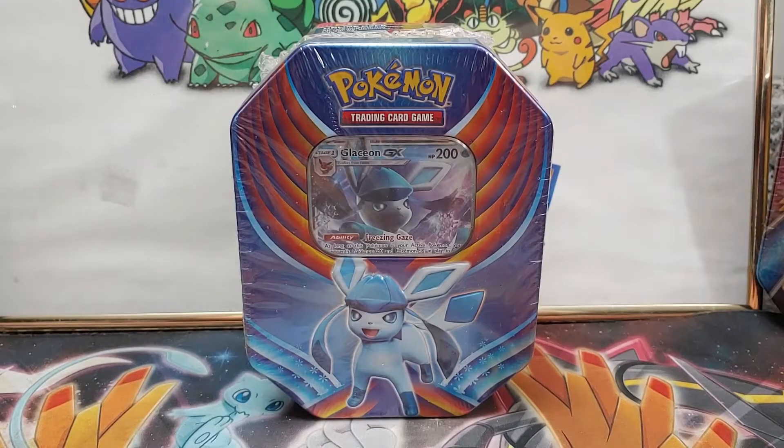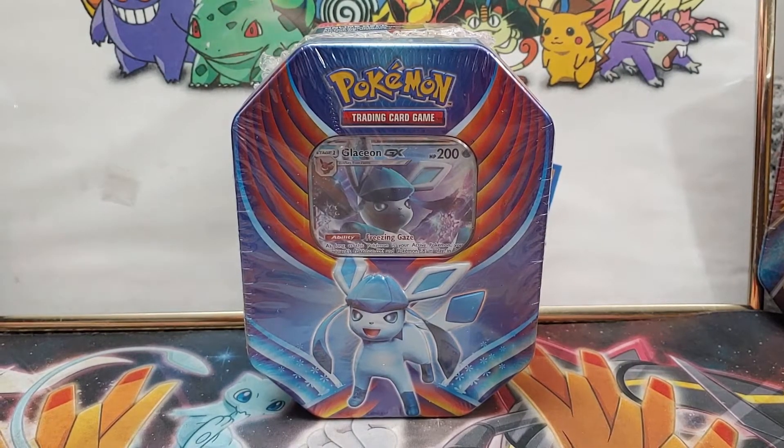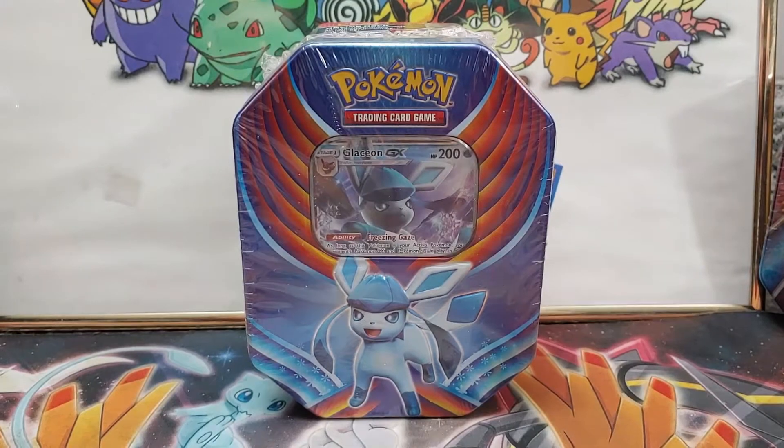And we're going to rip with Rohan. Today we are ripping open a Glaceon tin, right here — you see it right there, Roh? Glaceon tin. We're going to open that up. I think there's some XY packs in there. That'll be great.